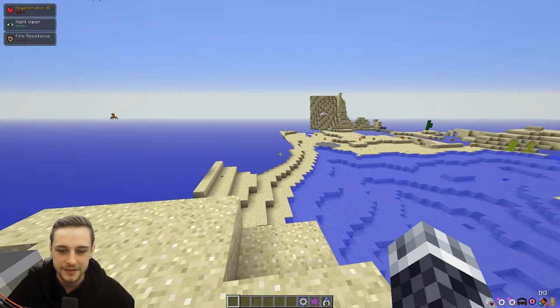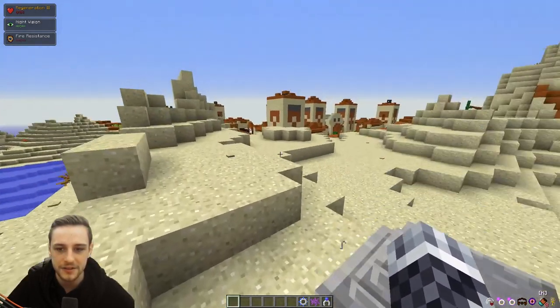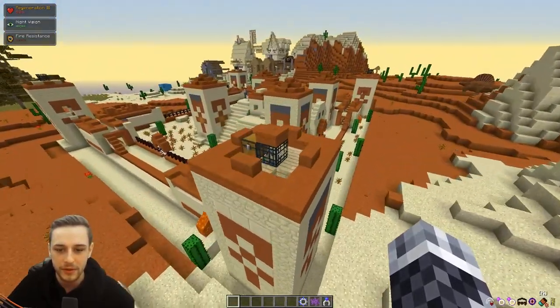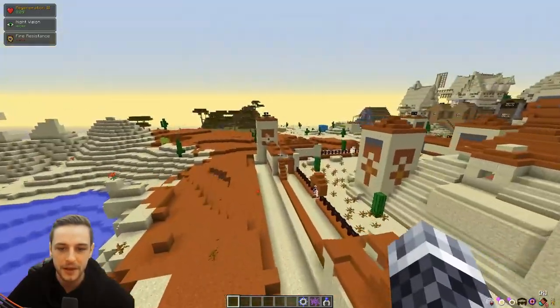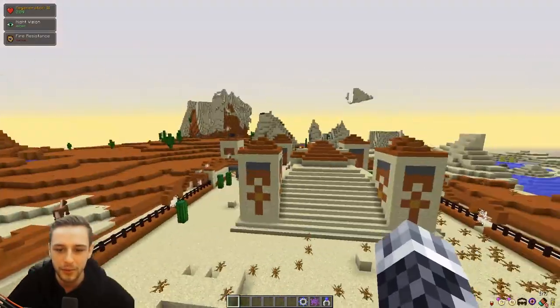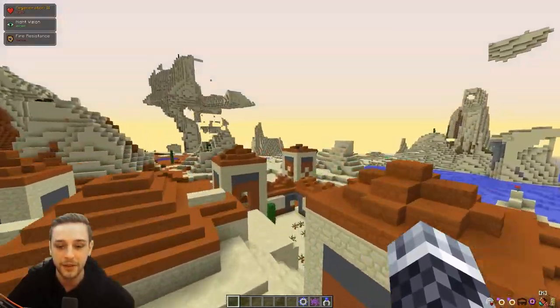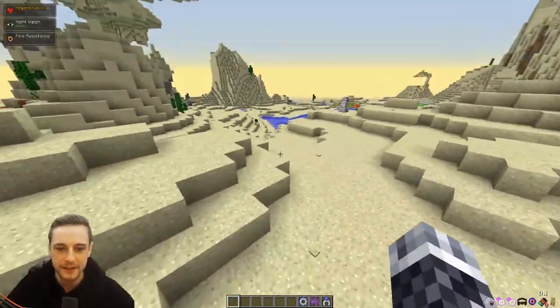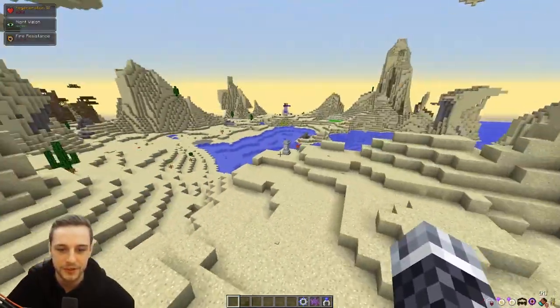Or you can find one of these structures. These structures in the desert have Stray spawners — each of these four spawners is a Stray spawner. So if you come here and don't destroy the spawners, let them all spawn and kill them, you'll probably get a Ring or two from this as well. It's a fairly common spawn in the desert, so you shouldn't have too much trouble finding that.